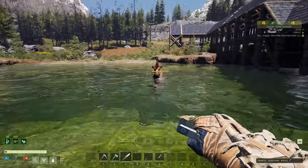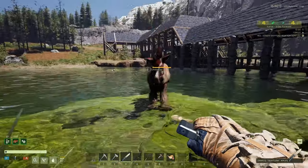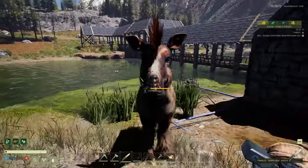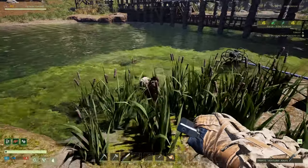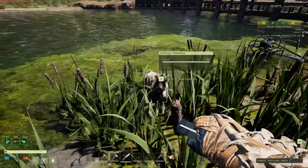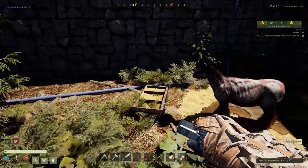Here we have one of the new horses. These are aggressive — they will attack you. You will have to kill the adult, and you'll get the baby from that. It's called the Juvenile Tyrannous.